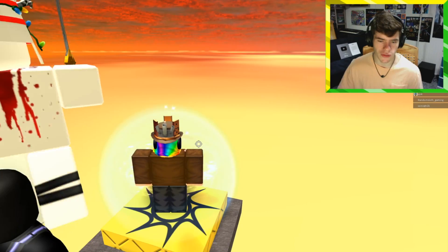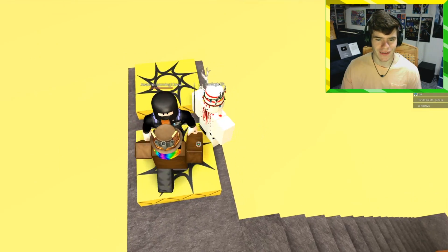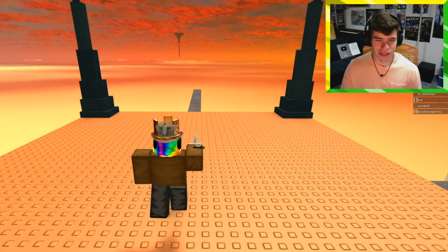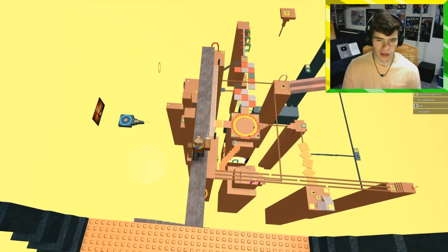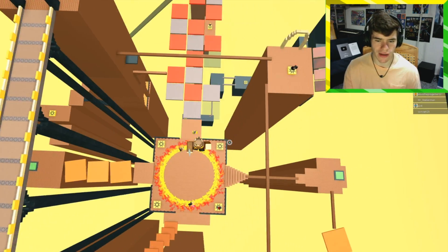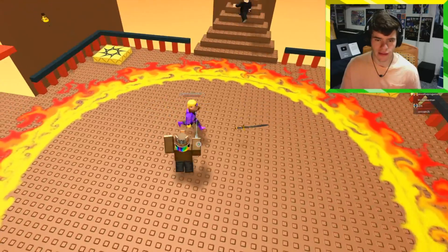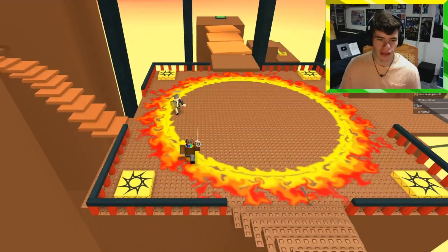Sword Fight on the Heights used to be where all the pro sword fighters would come. I just killed two people. See, here's one of the good swords — it's the Wind Force I believe, and the good swords are hidden in certain spots. You lose them if you die and they have special skills the normal sword doesn't have. This one has a longer reach — if I hit someone with it they get blown back. Oh this guy has an Illumina, that's like the best one.